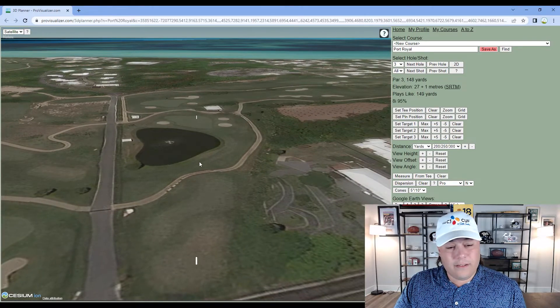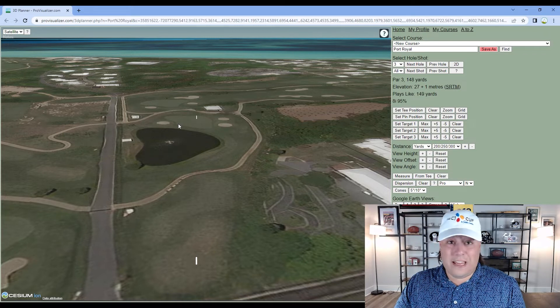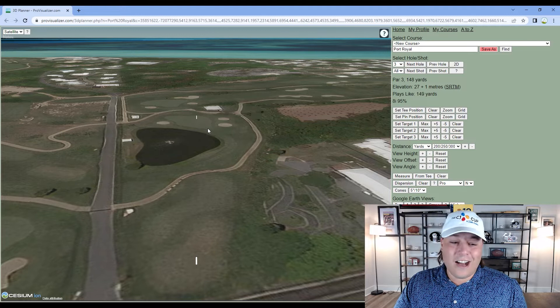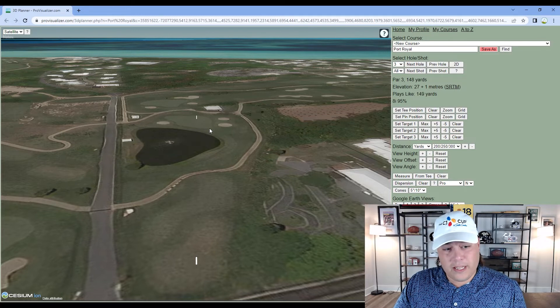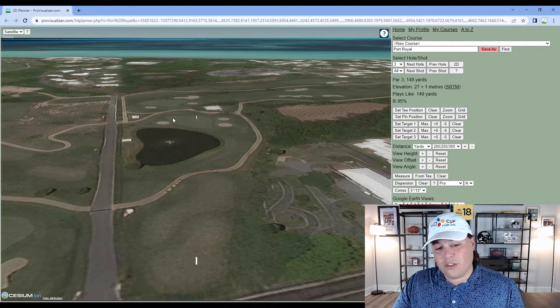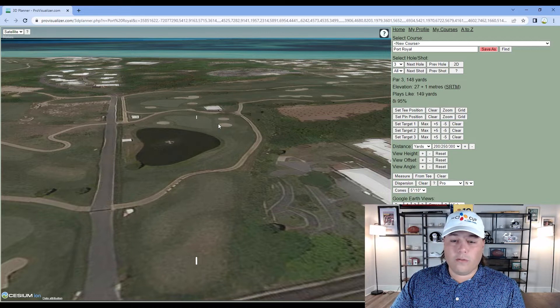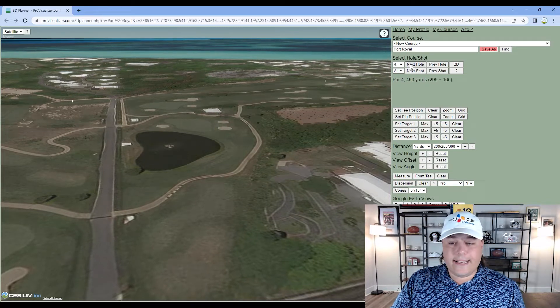Hole three is 148 yards — a short par three with water in play, but unless it's a front or middle pin location it doesn't bring the water too much into play. A back-left pin is going to be a huge birdie look at only about 160 yards, though you do have chipping hollows over the green. Should be a birdie look given it's a pitching wedge or nine iron at most for tour pros.